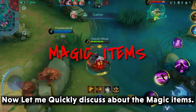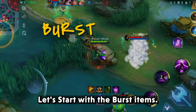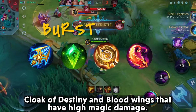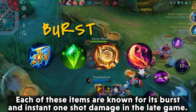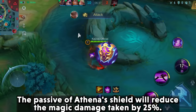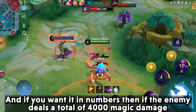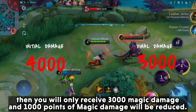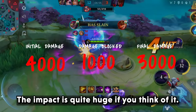Now let me quickly discuss the magic items. I will divide them into Burst and Poke. Let's start with the Burst items. We have items like Lightning Truncheon, Holy Crystal, Cloak of Destiny, and Blood Wings, which have high magic damage. Each of these items is known for its burst and instant one-shot damage in the late game. To counter these items, you should go for Athena's Shield. The passive of Athena's Shield reduces magic damage taken by 25%. For example, if the enemy deals 4000 magic damage, you will only receive 3000 — a reduction of 1000 points, which is quite impactful.